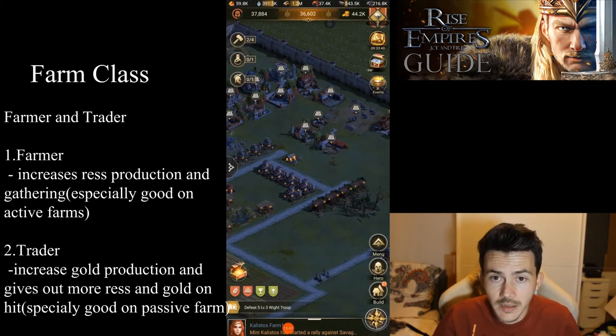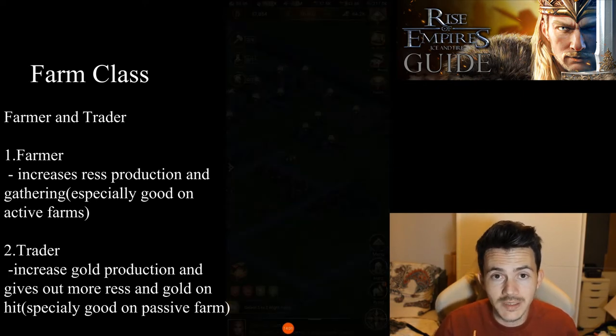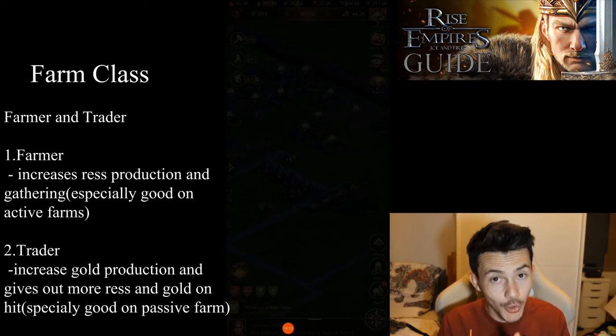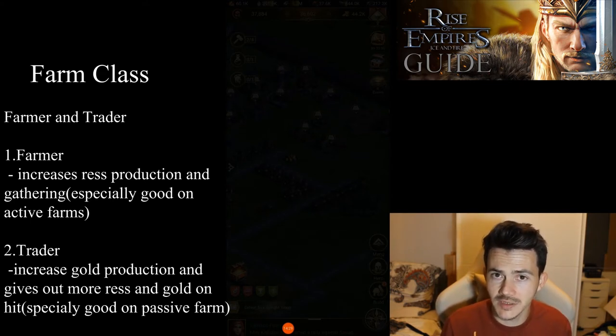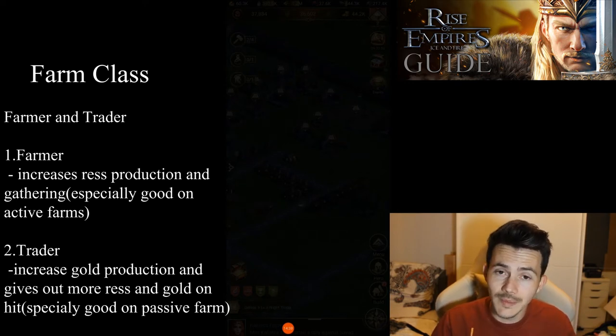Trader has two abilities I'm interested in: first, it increases the gold production; second — and more importantly — as a trader you're going to lose more resources when attacked by another player. This means when you attack with your main castle on your farm, each attack will get more resources and gold. As a raider you can only get gold while attacking with your class legion, so you are limited to 100 stamina per day — the more gold per hit, the better.